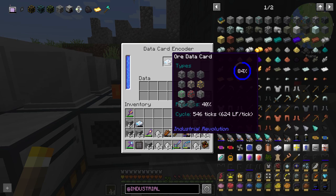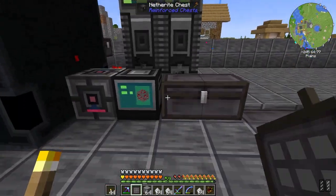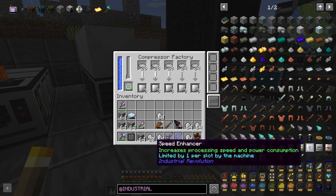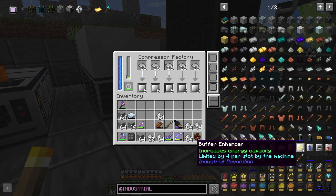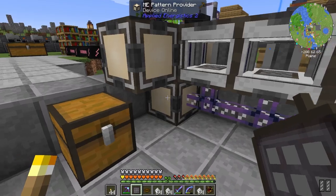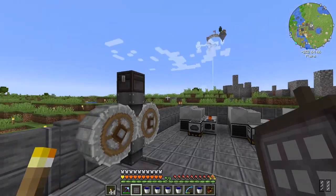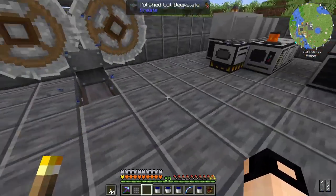The card is ready — 84% richness. No idea what richness does exactly, but the card is in with two mining rig drills. Oh my god why is it going so fast! We'll let it mine. I'm also making empty enhancers — I'm going to enhance the machines with more speed, maybe a buffer per slot. Four per machine for the buffer slot, and the rest will be speed enhancers. Apparently lapis is the most valuable resource in this pack because you cannot mine it with the mining rig.